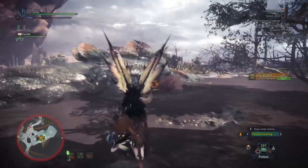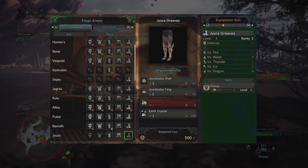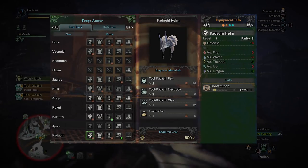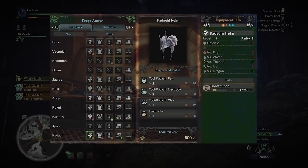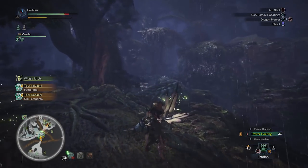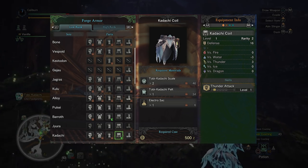After hunting Jyuratodus, there's an upgrade you should take. Jyuratodus's greaves grant Focus, which decreases the amount of time required to charge your bow. Then you'll have to hunt Tobi-Kadachi. The Kadachi helm grants Constitution, which will reduce the amount of stamina both your bow shots and dodging will consume. This should be considered a must-build for bow, and you'll want to stack as much Constitution as possible. If you're using the Kadachi bow, also pick up the Kadachi coil for the bonus to thunder attack.